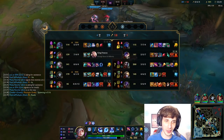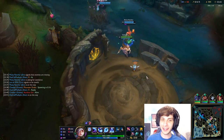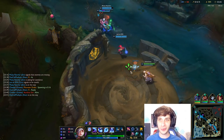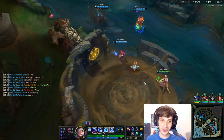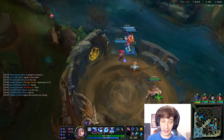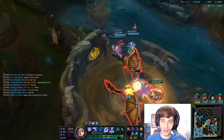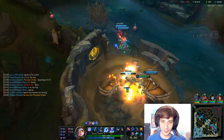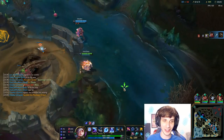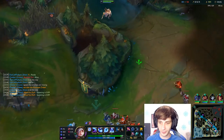Nunu is one of those junglers that whenever a mid laner sees them locked in, they just roll their eyes. What is your least favorite jungler to play against? For me it's Nunu, Zac, and Shaco. Those three are my least favorites because they just gank mid lane every game — every time they're locked in it's just like, alright I guess I just can't 1v1 my laner.